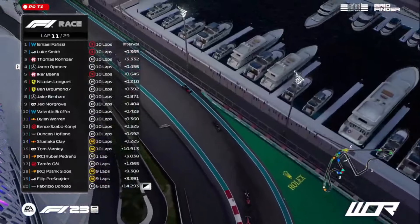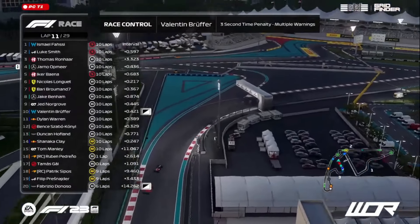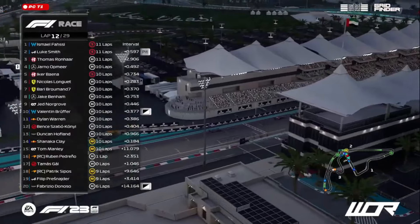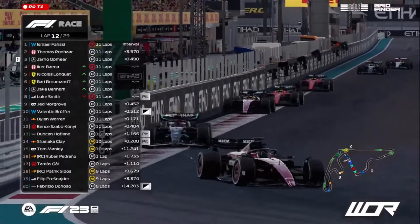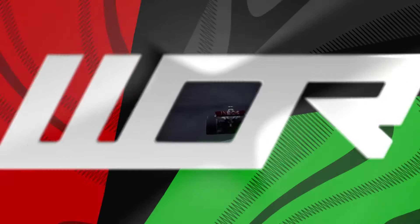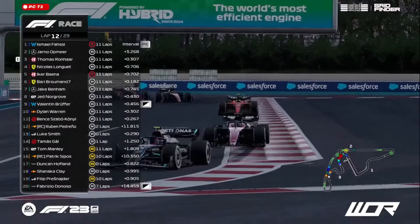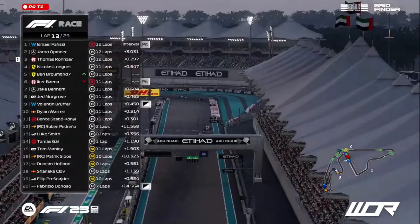To put the permutations as simply as possible: if Yarno Watmeer beats Thomas Ronjar here today, then he is your season 16 champion. Ishmael Fassi in a very difficult position at this moment in time — he has to finish a minimum of fifth place in this Grand Prix to still be in the title hunt. Now Luke Smith into the pit lane. We'll see what he is able to do on the hard compound of tyres. It's all about focusing on your title rival.